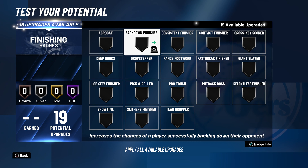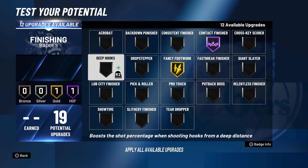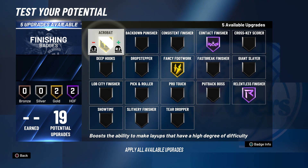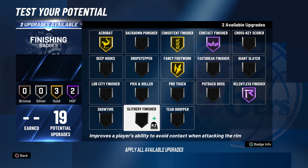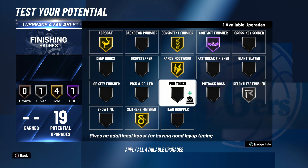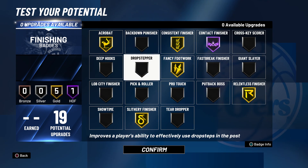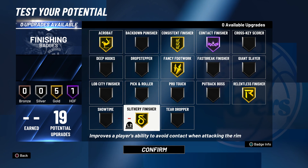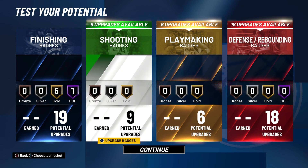For badges, you want contact finisher at Hall of Fame, maybe fancy footwork on gold. After that, go ahead and put on relentless — I liked relentless last year. Acrobat I really enjoy, so we'll put both of those on gold. If you wanted to, you could put on lob city finisher on gold or silver — whatever you want. I think this is a pretty good badge layout for a slasher build. If you want to play like a post scorer, throw on drop stepper, but your post moves are actually good this year on this build.